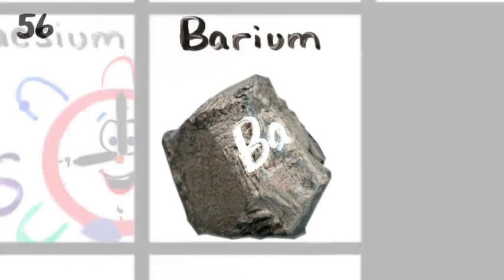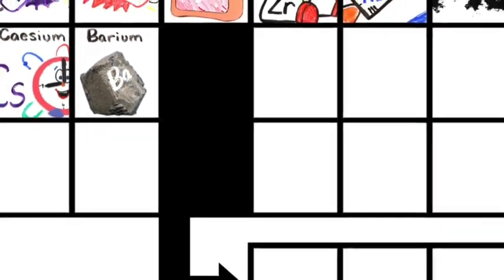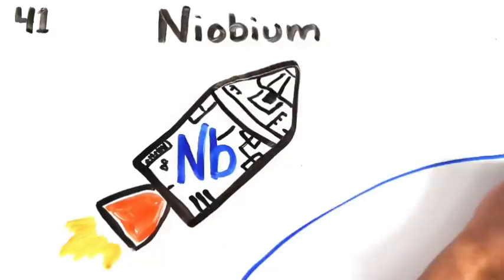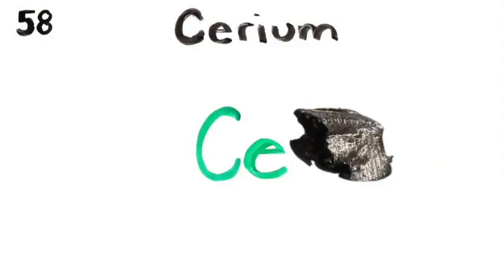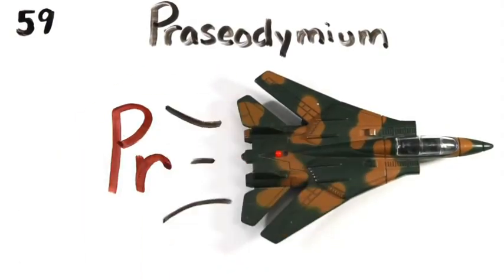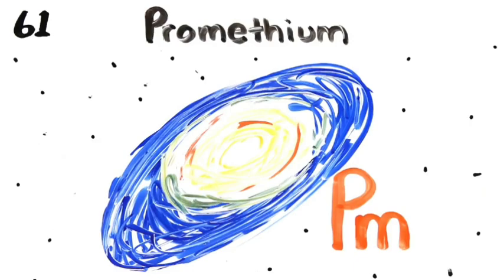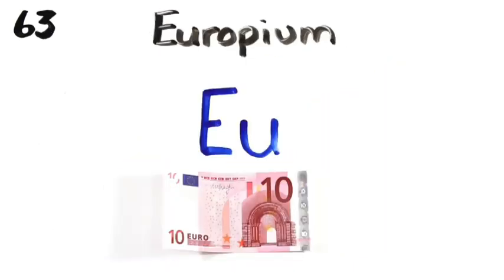Barium is 56 and this is where the table splits, where lanthanides have just begun. Cerium and Praseodymium is next to Promethium, then 62's Samarium, Europium.